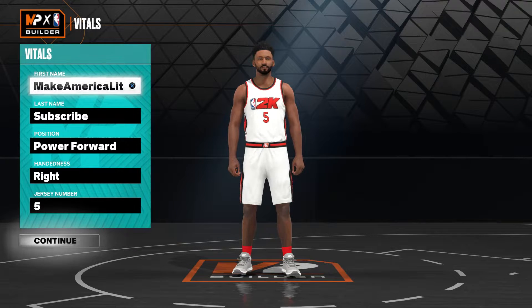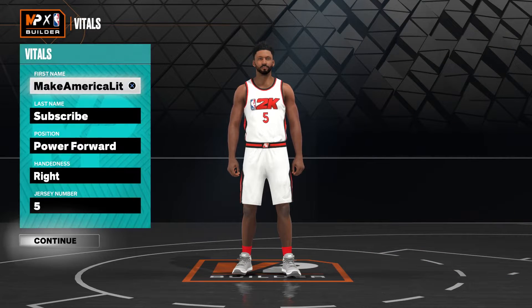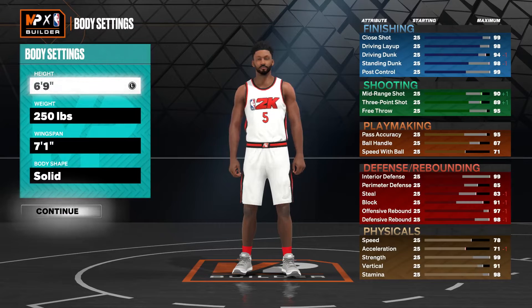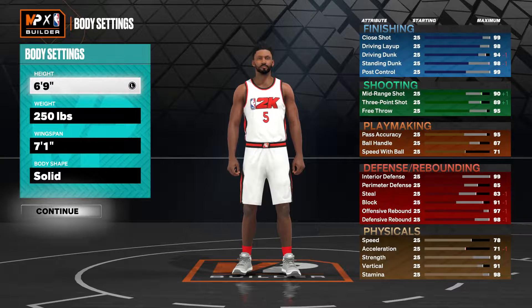Because he's a lower-rated player, we were able to get most of his attributes, though there are some we couldn't reach. I went with power forward, but I chose 6'9" instead of 6'10" because at 6'9" you get a slightly better attribute spread and he can be a little faster. If you go 6'10", you're going to be capped at a 78 speed and 71 acceleration — you won't hit that 80 speed and 80 acceleration.